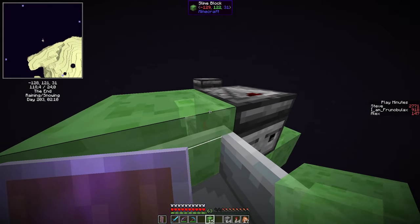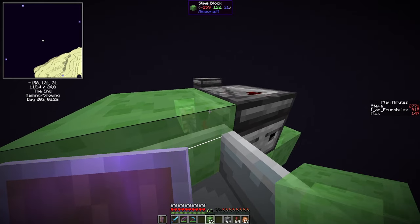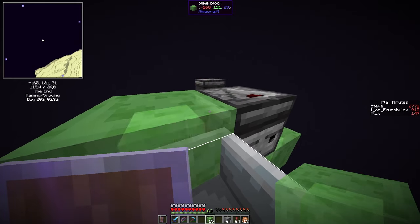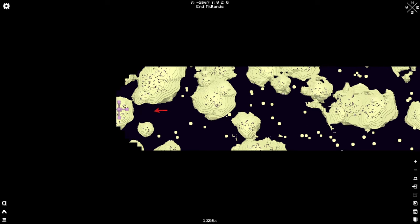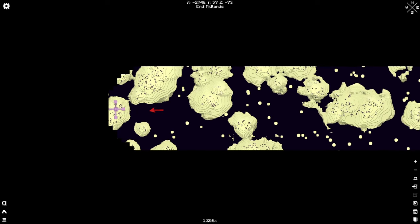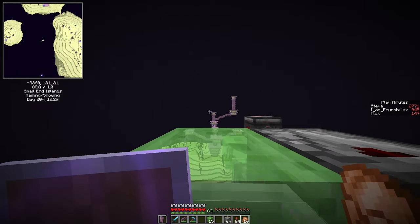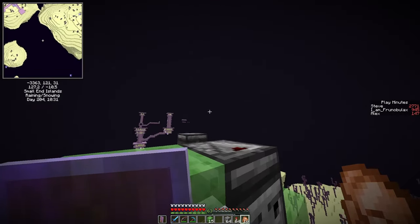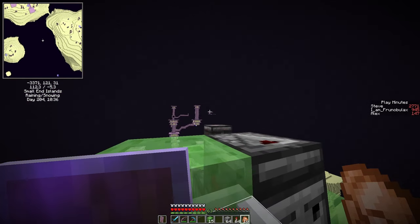Now I need to go about 2000 blocks, which will unfortunately take 10 minutes of our precious time, but there we go. We have an end city sighting — let's see if we get a ship. Unfortunately the other end city I really wanted to reach was too far away, and this looks like it might actually stop our flying machine. But in the distance I can see the outline of a ship, so that's good.